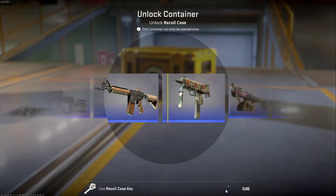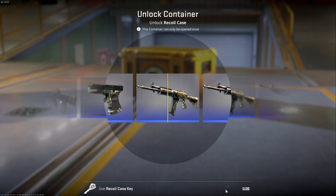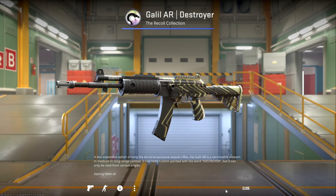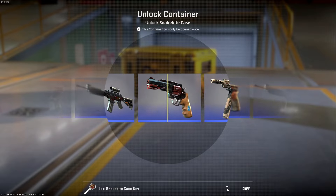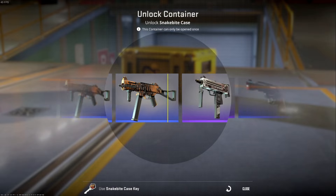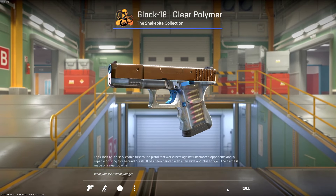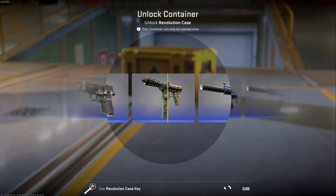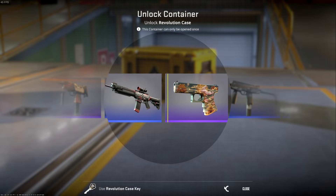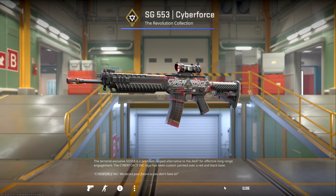The next one — this is a Recoil case. We missed the ultra rare one there, but we got the Galil AR Destroyer. Another Snake Bite case — bang! Seems we are getting the Glock 18 Clear Polymer. My final Revolution key — boom, here we go. And we got the SG 553 Cyber Force.